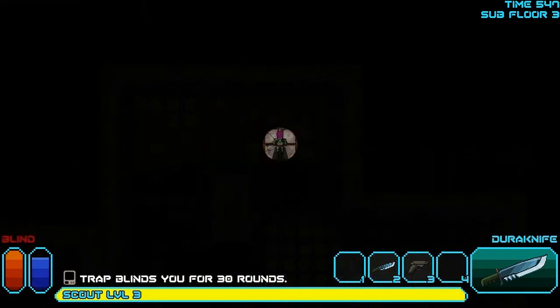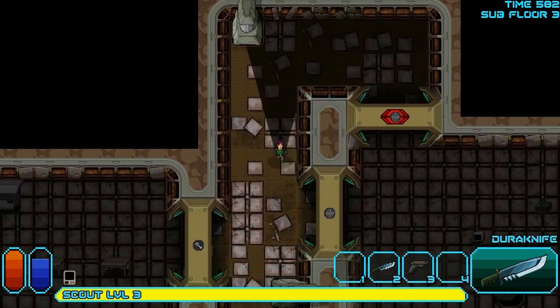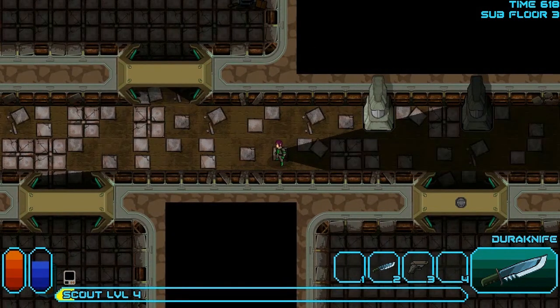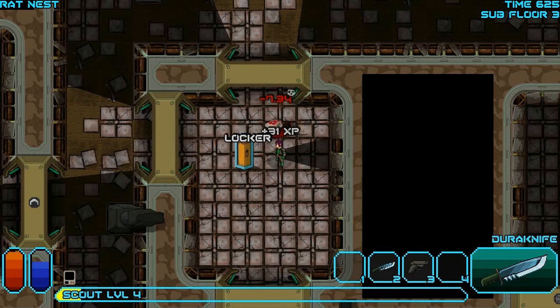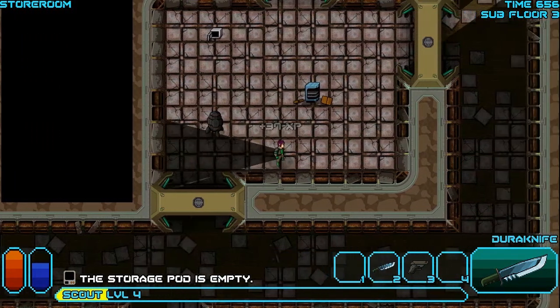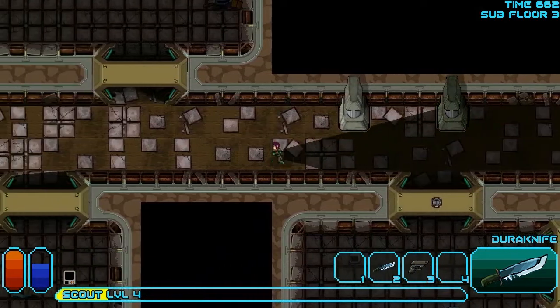Red door. Blind! Guess I'll hit the X button 30 times to move my time meter up until I can see again. And I can see! So, red equals do not go. Did I open this? I did not. A utility belt! I am the knight. Even if you don't find something, you still get experience points, so it's not a total loss. Just a waste of time.